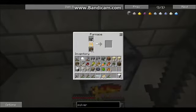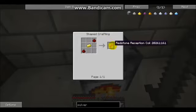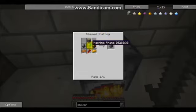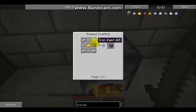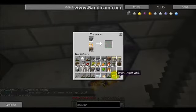Actually, I could make a pulverizer because I already got redstone. And now I've got iron, so I can make this redstone reception coil. And then all we need is a machine frame. We need more iron. We'll just make some iron swords or something. Actually, we might need an iron pickaxe.